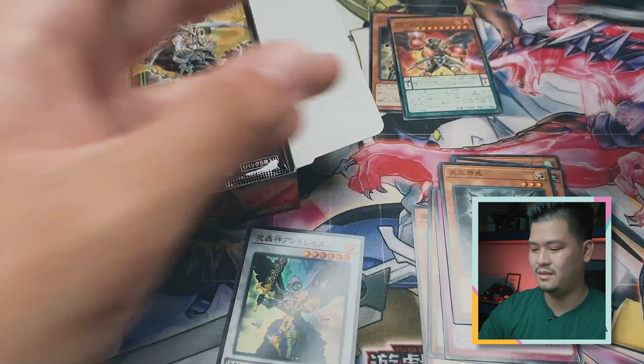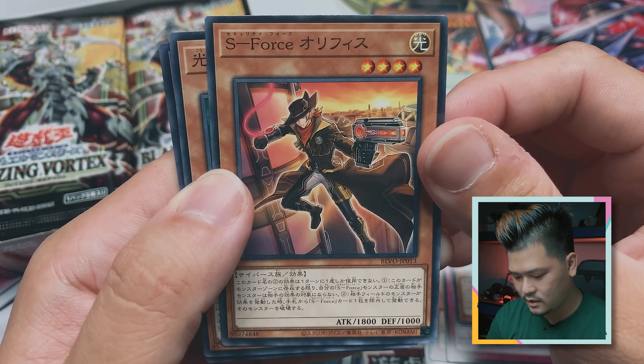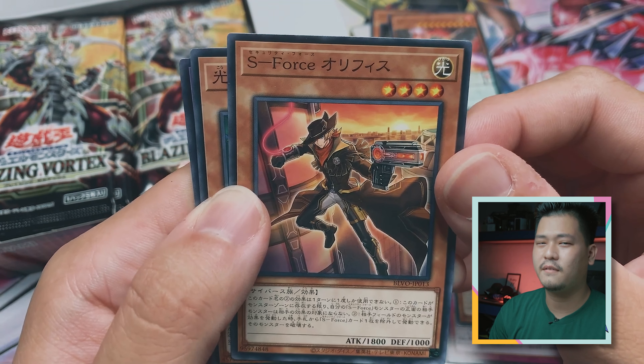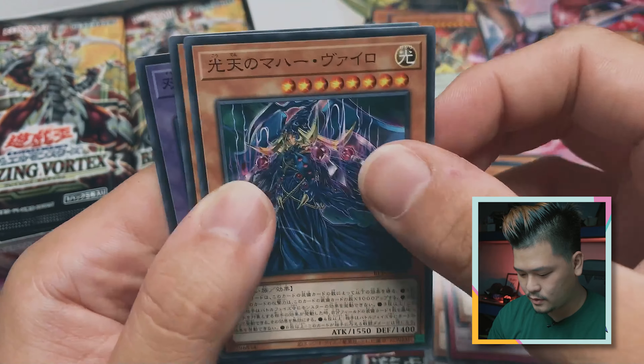I stopped at the XYZ era because pendulums were too crazy — they summon so many monsters too quickly and it's like, what's going on. This is the new Security Force card. Security Force has quite a fun mechanic, we'll see how it turns out. Security Force, put aside.